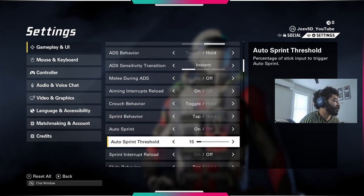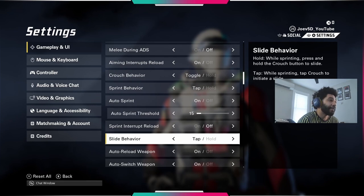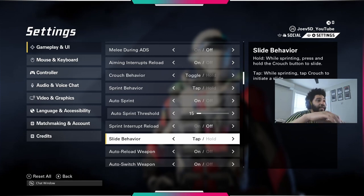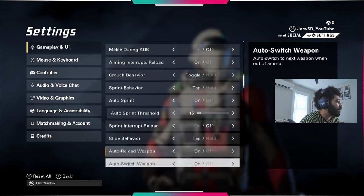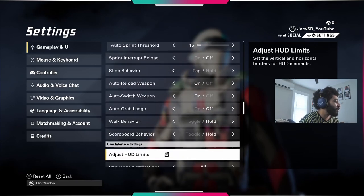Auto sprint threshold — I turned it up a little bit. I think it defaults to 10, but I put it up to 5 because I do want to have the ability to walk slowly when needed. Slide behavior: on tap. Remember, I have a back paddle, so when I just tap that button while auto sprinting, I automatically slide. If you had that on hold, it can make your slide canceling a lot more difficult. Being how smooth this movement is, I really would recommend having that on tap at the very least.